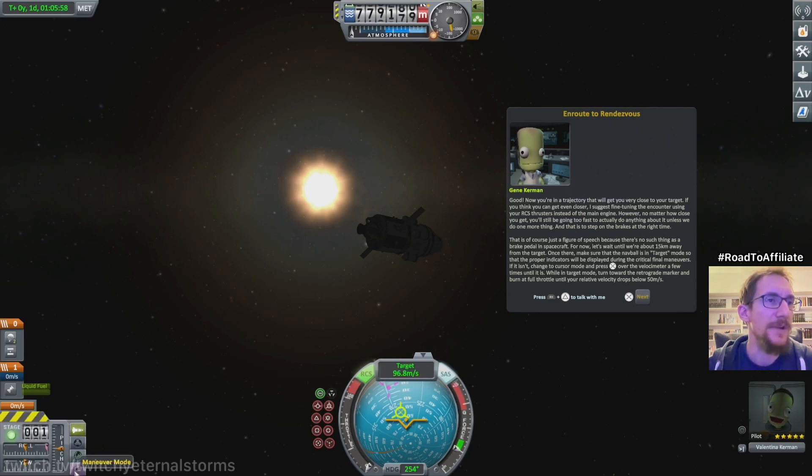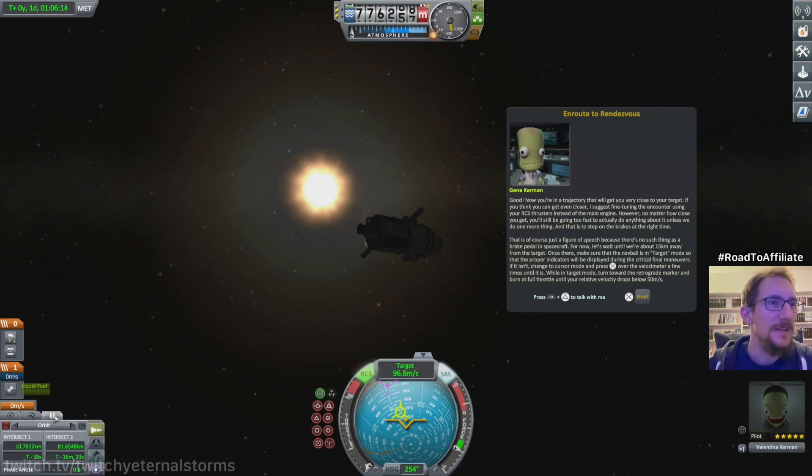Maneuver mode, docking mode, orbit — nothing else. Approach info for stranded. In 16 minutes we're gonna crash into the stranded people. If I can't figure out how to use the RCS to reduce our speed some more.